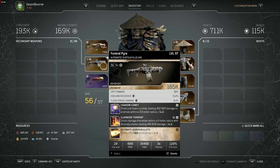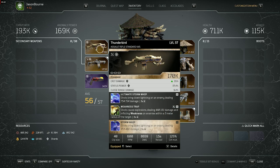For weapons I'm using the Funeral Pyre with Shadow Comment, Claymore Torrent, and Ultimate Ashen Bullets — though I want to replace Ashen Bullets with another T3 mod later. I've been playing around with the new T3 mod that spawns skulls flying around dealing toxic damage, which seems good. Pretty much any gun with Shadow Comment, Claymore Torrent, or anomaly procs works, because you won't really be shooting — just tapping guns to activate those T3 mods.